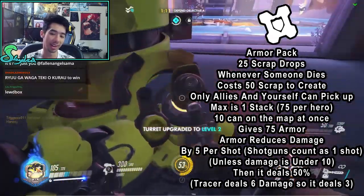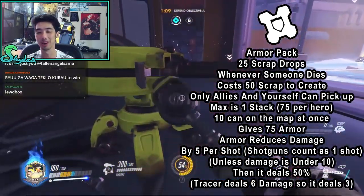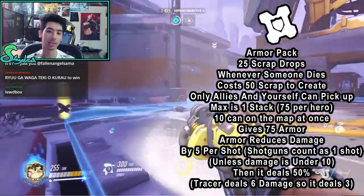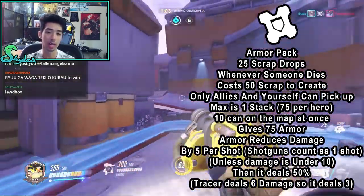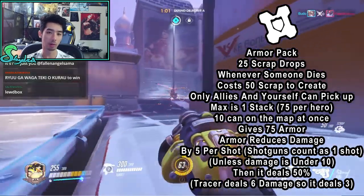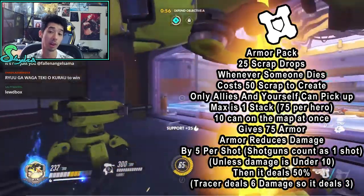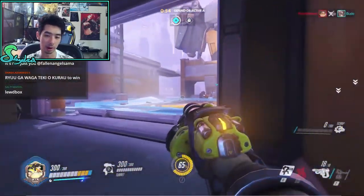Anything else in the game reduces damage by 5 per shot. Otherwise Tracer would only be dealing 1 damage, which would be absolutely terrible. It just reduces it by 5 per shot. Anything that shoots multiple pellets at once, like a shotgun — all of that shotgun fire at once just reduces the total damage by 5, not 5 per pellet. So keep that in mind.